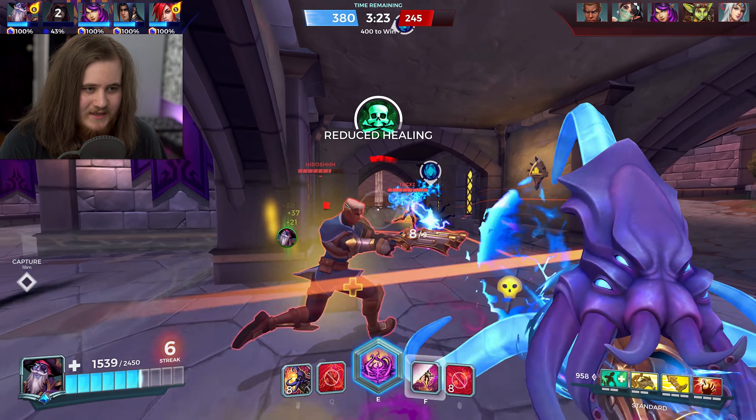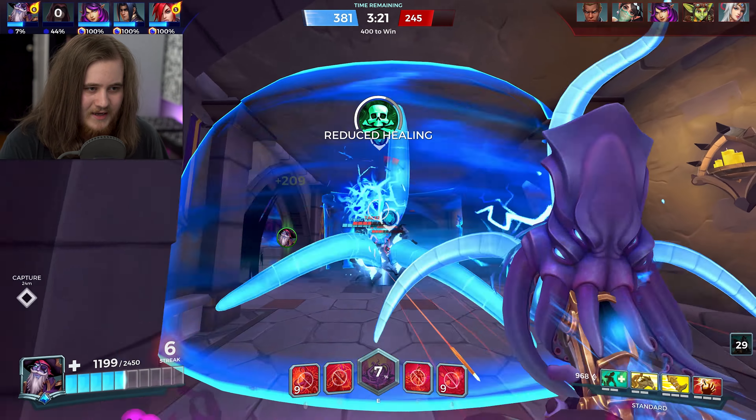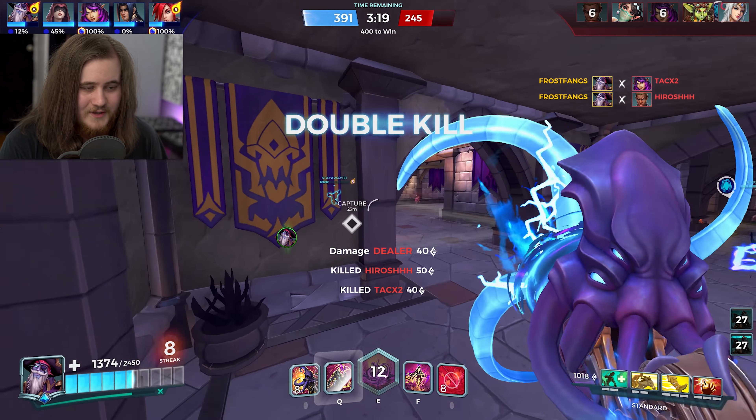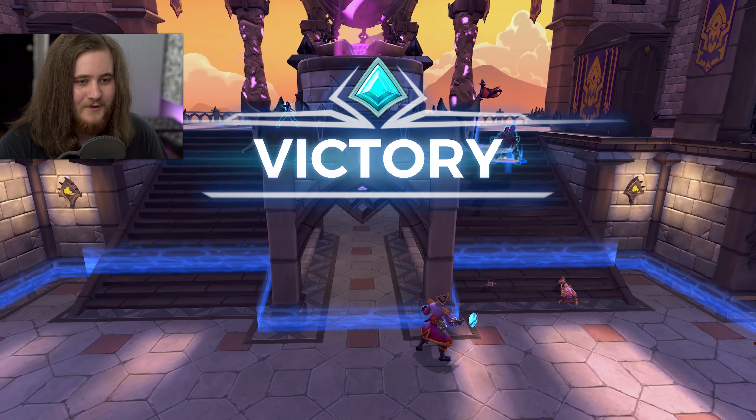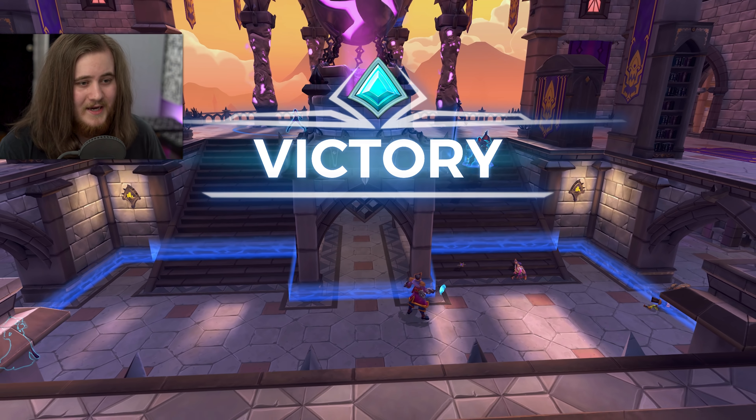There goes Ruckus. Ying's going for the ult — she's gone. Skye has actually been shredding this match. Let's get rid of Lex — I have no Cauterize, should have bought it but went for Life Rip instead. I'm healing through the floor again, which is hilarious. Good to know the F heals through floors and ceilings. I'll throw the ult — there goes Skye and also Lex. That is a quadra technically — Skye helped but that's another victory.